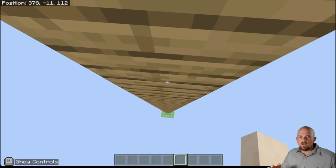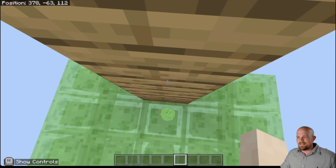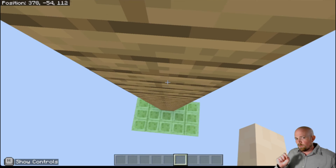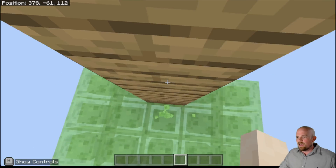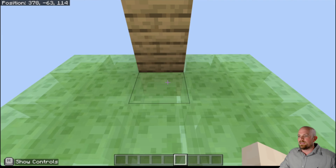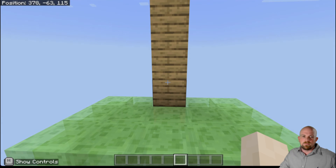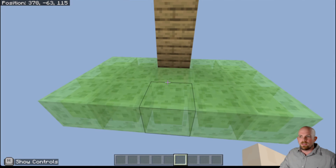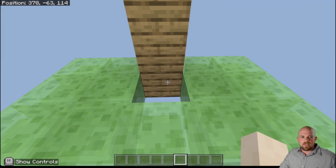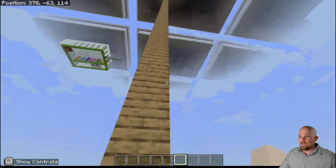We have a new low point of negative 64. So from zero — wherever my zero Y coordinate is, which is kind of your dead center — I can now drop all the way down to negative 64. You can now build all the way down from negative 64, all the way up to 320. There's a bit of an increase there in that space.